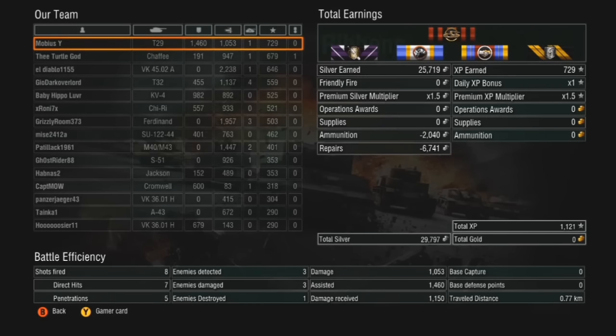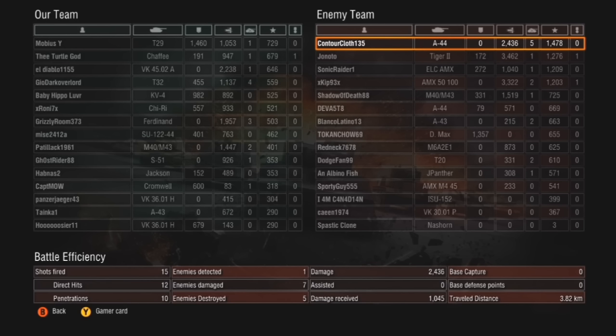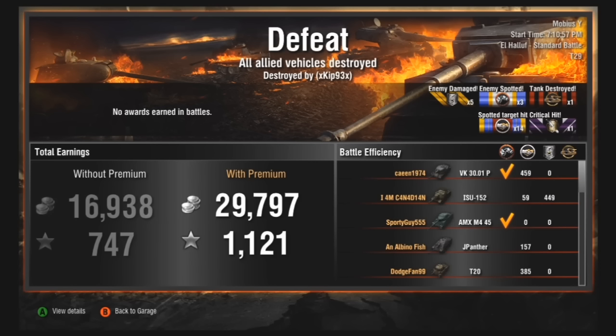Still got 1,121 experience, only did 1,053 damage though, suffered 1,150 to be destroyed, but somehow did 1,460 assisted damage. A couple guys on the other team did really well — the 5100, the Tiger II, and the A-44 did quite a significant amount of damage. Let's just move on to the next game and keep grinding out with this package.